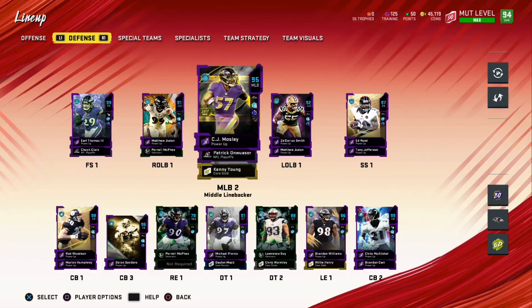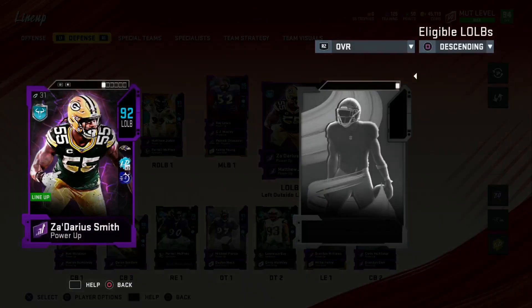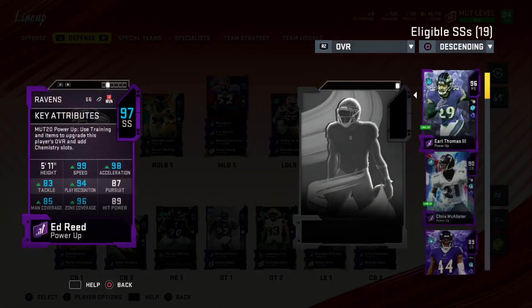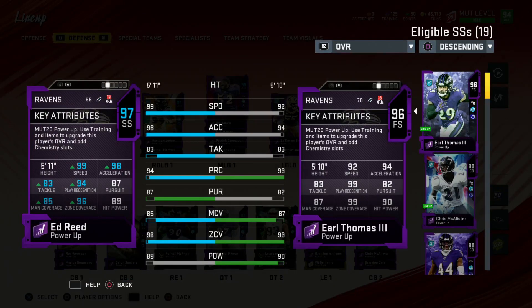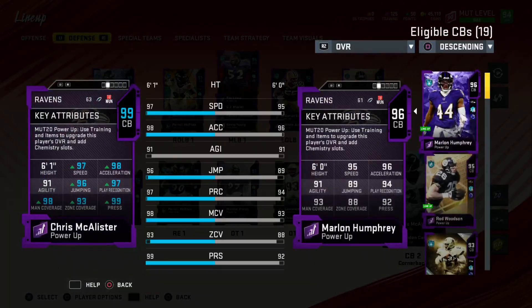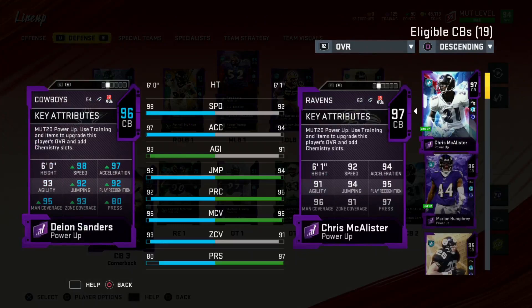How I run my defense is: one middle linebacker and one safety patrol the middle of the field. Most middle linebackers don't really play for me, so my defensive line is basically one linebacker, one D-tackle, and one left end. Mosley has 91 speed. Zaire Smith I need to keep upgrading. Ed Reed has 99 speed. The secondary is completely OP — Chris McAllister at 99 speed, Deion at 97 speed with 98 speed and 93 zone.